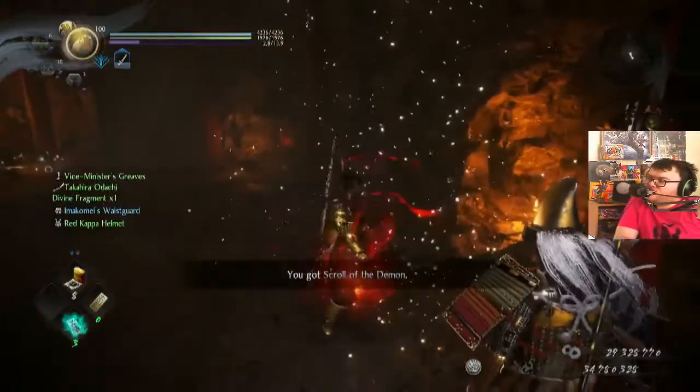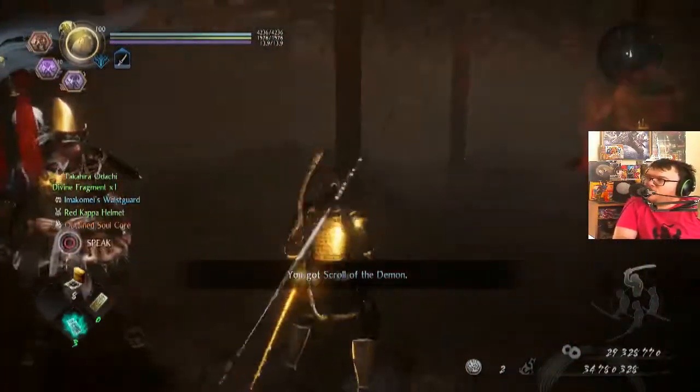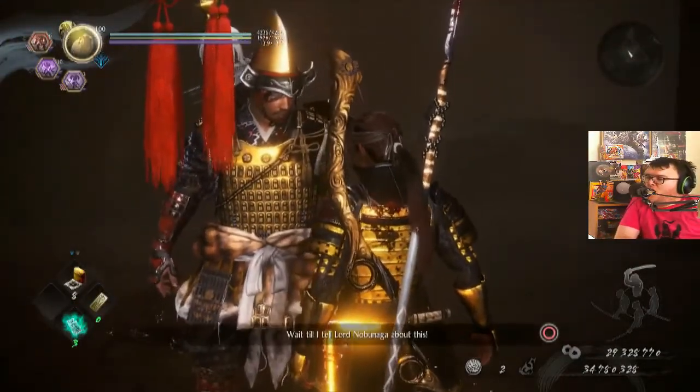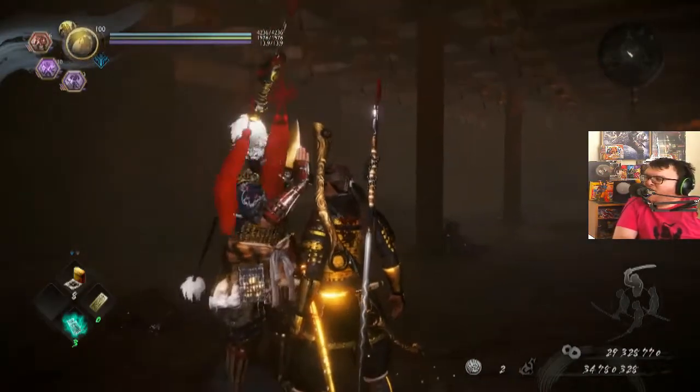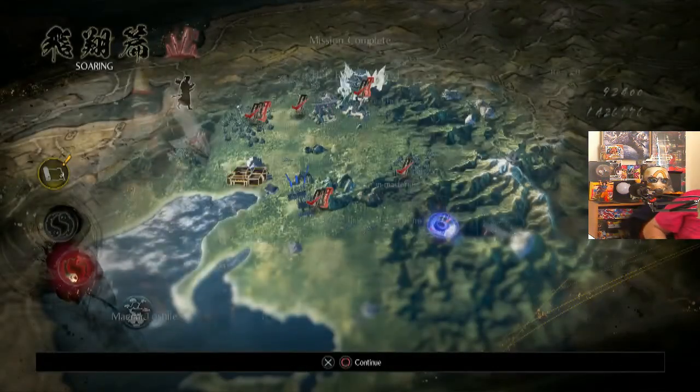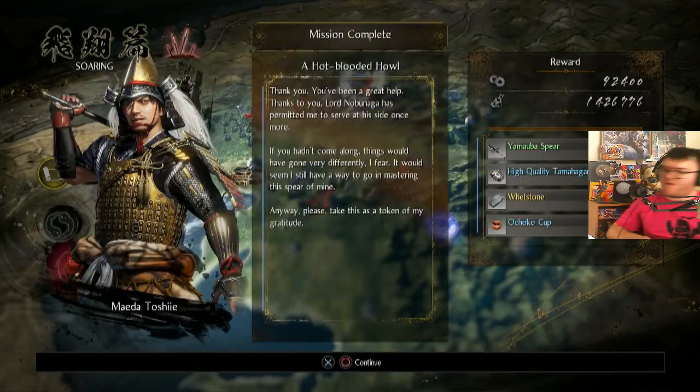Look, I got a demon scroll — for beating him I got a scroll because it was the red order enemy. I gained a scroll from killing him because he was the red order.